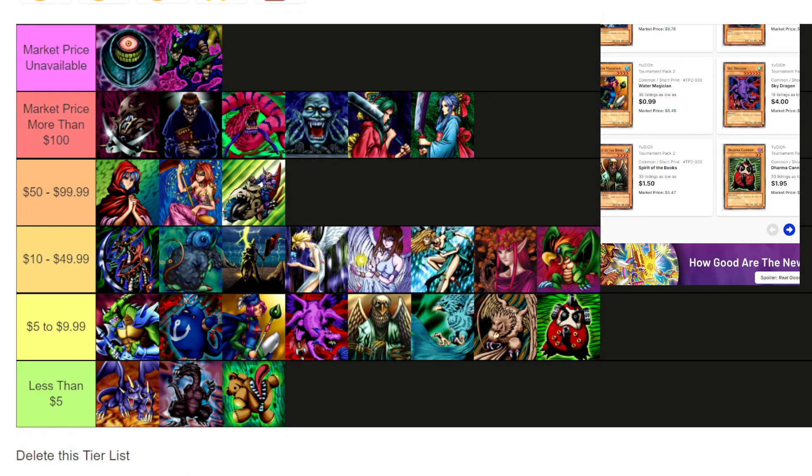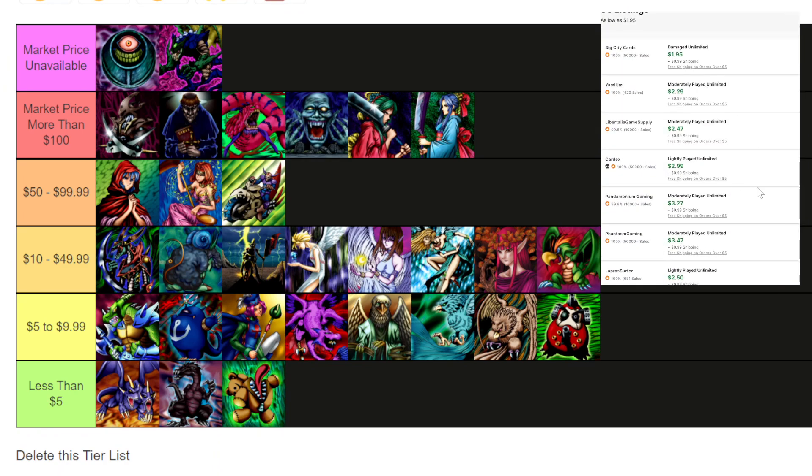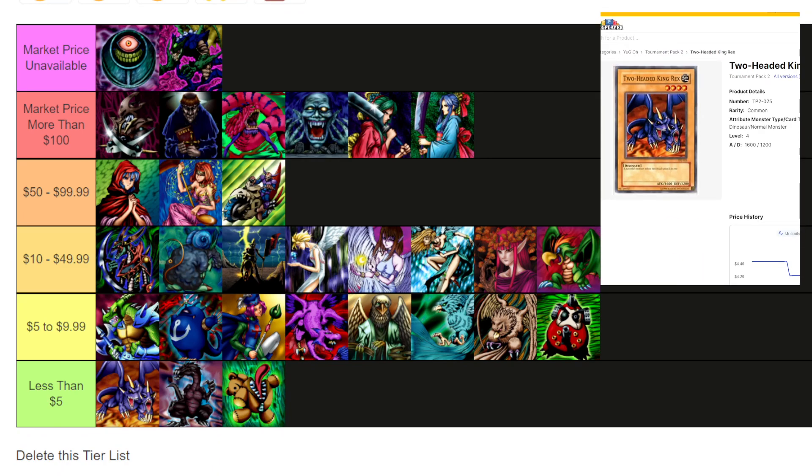On the opposite end of the spectrum, there are definitely some cards that are not worth that much because they are reprints or similar — like Two-Headed King Rex, which is actually one of my favorite vanilla cards. You can get it for a couple of dollars, so that's going to be down here in the less-than-five-dollar section.